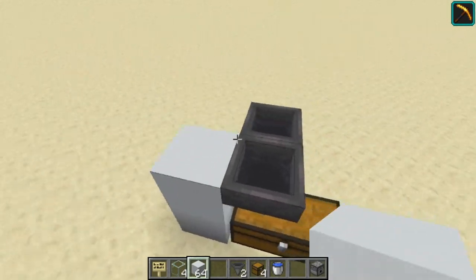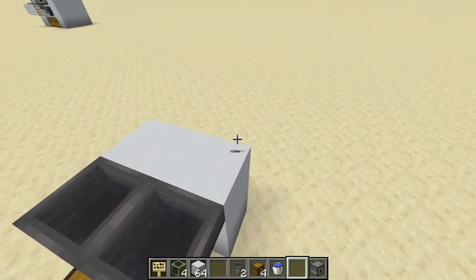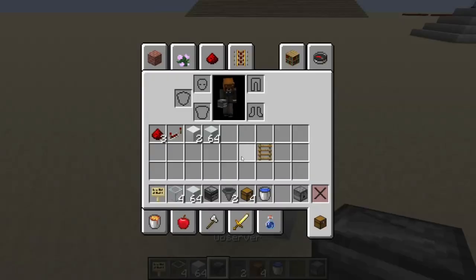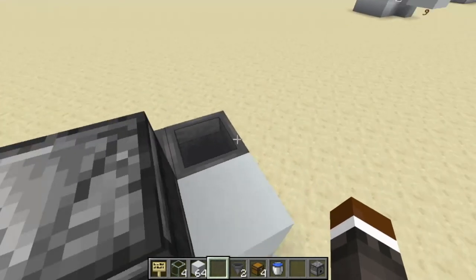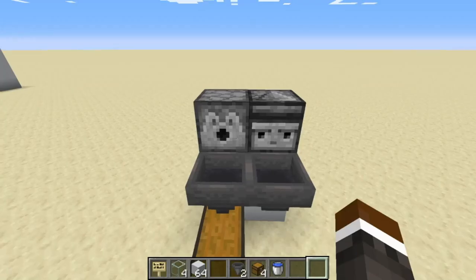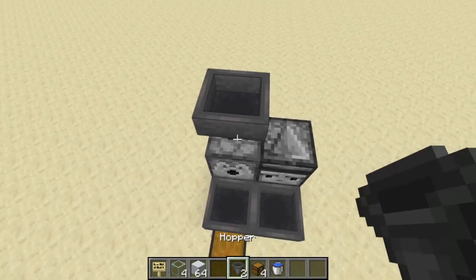Once you've got that, you need to go up 2 blocks. Then the blocks. And then get your observer facing into this block, and your dispenser. Make sure the dispenser droppers don't work. Once you have this, you can place a hopper on top of this.